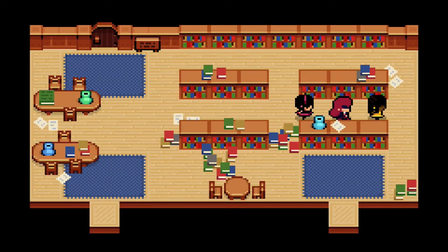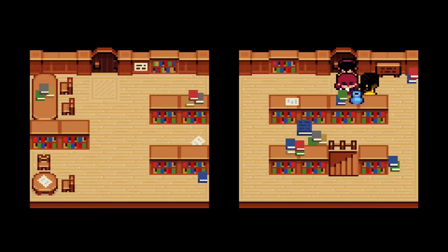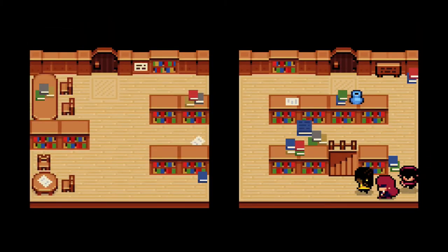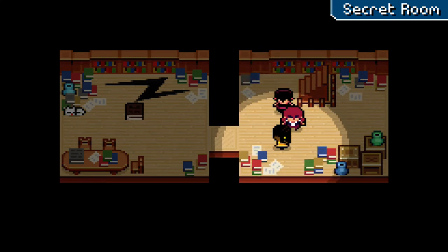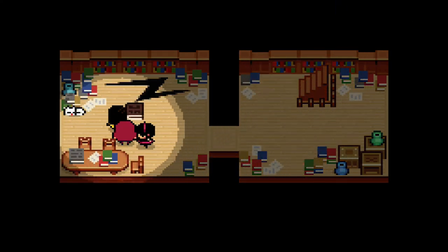There will be some cracks that start forming around the map, and you'll notice that one forms here in the secret room of the study hall downstairs. You'll notice that a book has now fallen into this area. If you go and interact with this book, it'll actually talk to you and then basically challenge you to a fight.